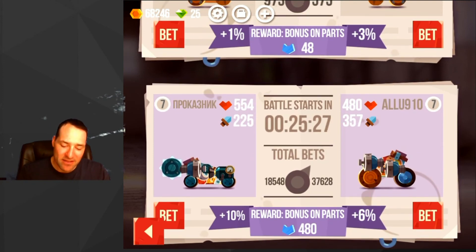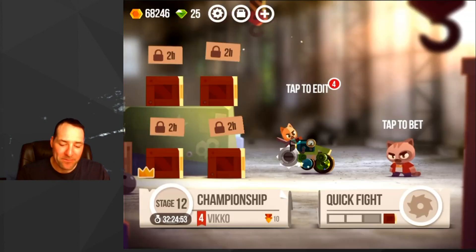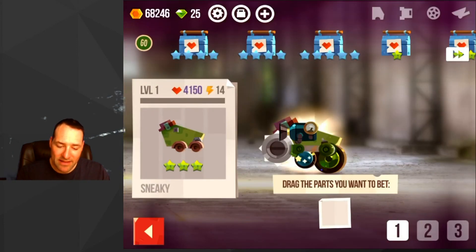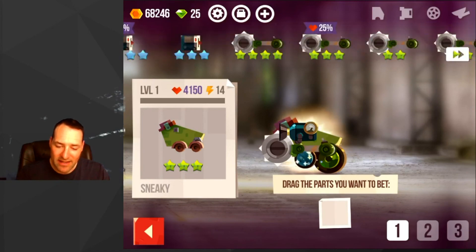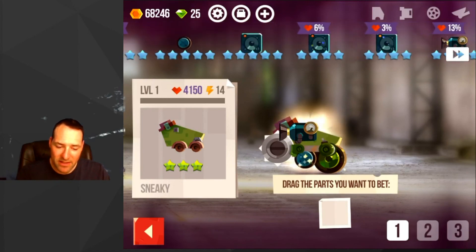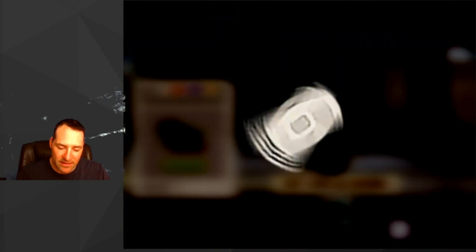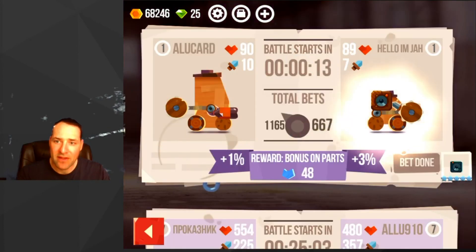I believe, based on my bet, that the guy on the right will win. However, they have Wood League bets that go on every five minutes or so. I don't think Alucard's going to win — I know that name — so I'm going to place my bet on the other guy. I'll bet something I don't care about losing, like this bumper here. Hit yes, hit okay — in 12 seconds we're going to see who wins.